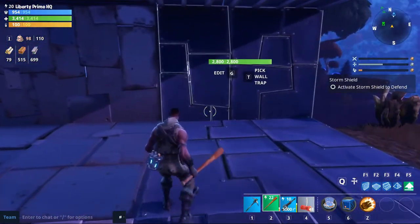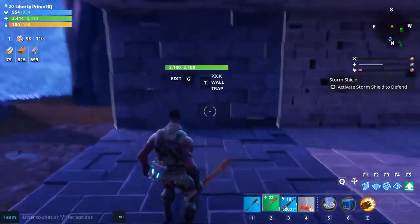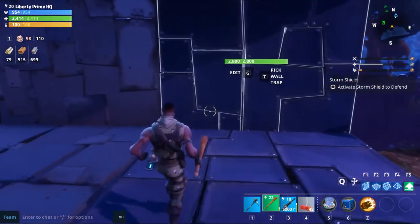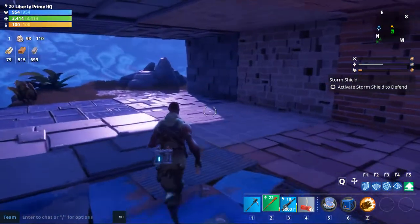If you're going to use other materials as lookouts for your metal base, I would recommend level 3 stone, because it matches your level 3 metal really well. There you go guys — that's a comparison and how to upgrade metal walls, stone walls, and wooden walls.